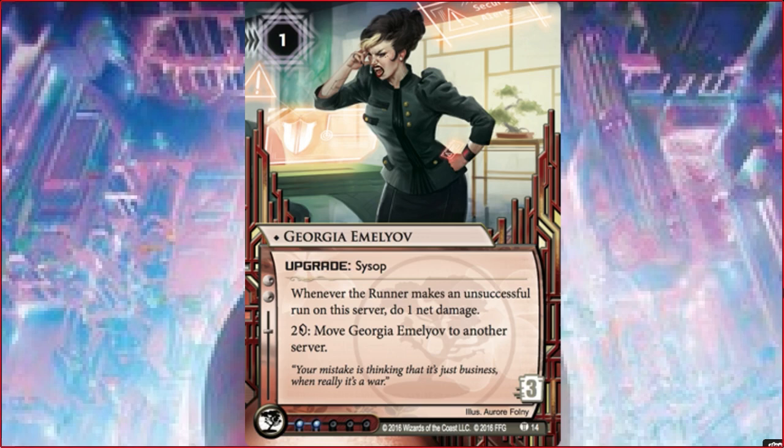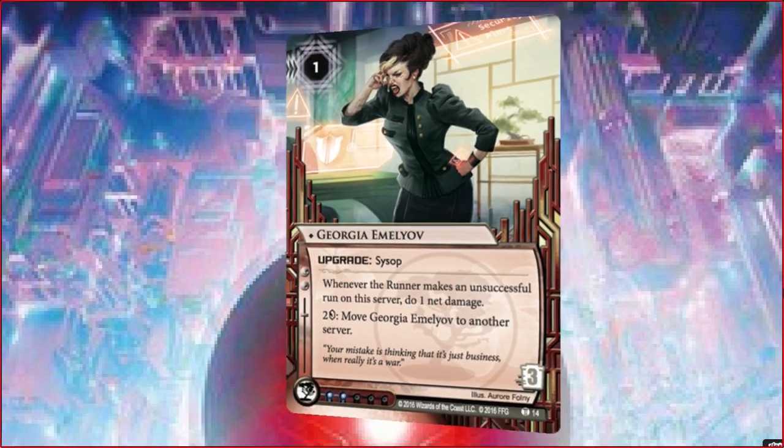Alright, so that's Georgia - not Gregoria, Georgia. Oh man, even the Mumbad Cycle names were not that bad. I can pronounce Harishchandra Enterprises but not this card. Alright, let's move on.